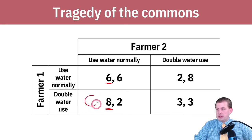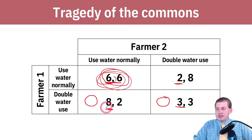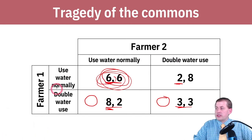This is essentially a prisoner's dilemma. If you're farmer one and farmer two is going to use water normally, your best payoff is to double your water use. If farmer two is going to double their use, you could either use water normally and get two utils or double your water use and get three utils — so you'd double your water use regardless of what they do. That's a dominant strategy.